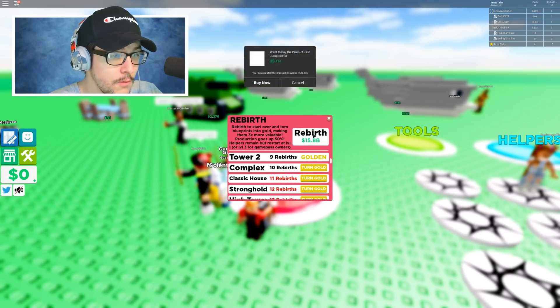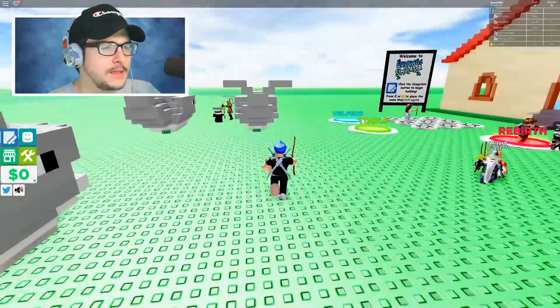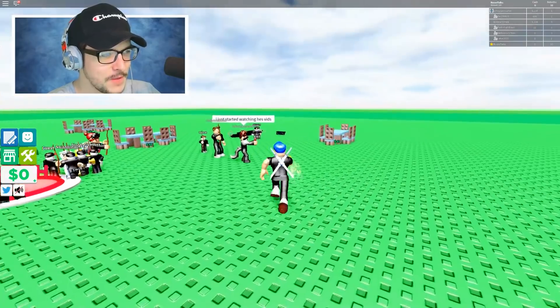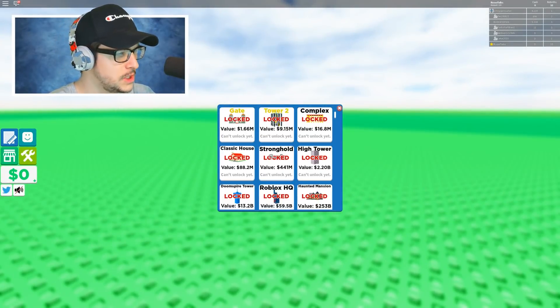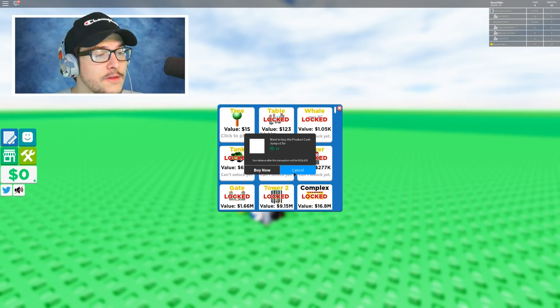It won't let me purchase anymore. You know what? We don't even need that. I'm gonna go to my tools and select my time machine. This thing is so sick. So let's pull out our blueprints and go to the rarest thing we have unlocked. I'm not sure what the rarest thing is — tree, table... oh, we have to buy the rest of these.